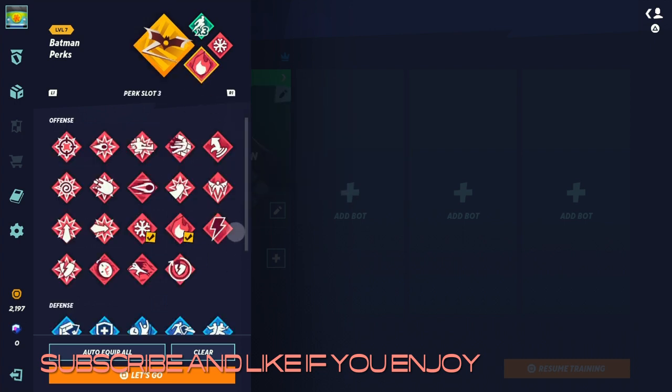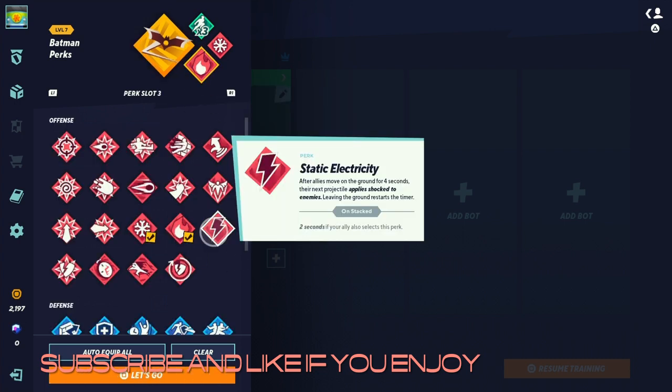You might be wondering why not run the electricity stack perk. The issue is allies have to move on the ground for four continuous seconds and then their next projectile will apply shock to enemies. So it's not just four total seconds — it's four continuous seconds, which makes it much harder to utilize.